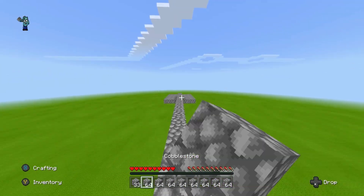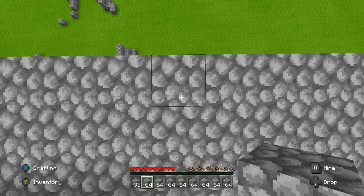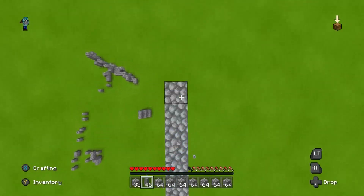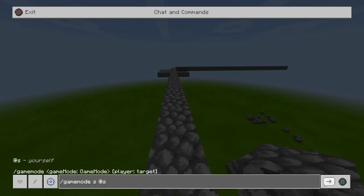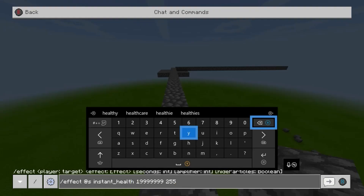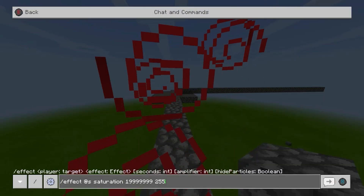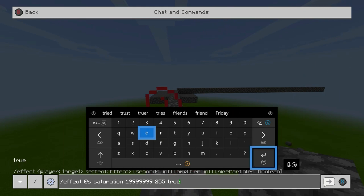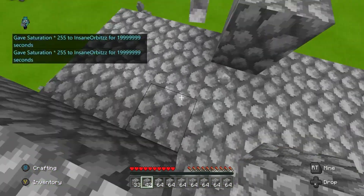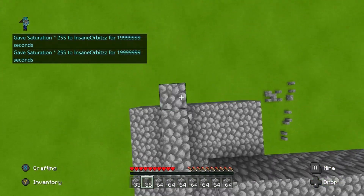I've given myself a bunch of blocks in my inventory just so I can show you countless times. You can also do this starting on one block if you like, but it's completely your choice. You can start from one block, you can start from any block you like — it's completely up to you on how you want to do this.